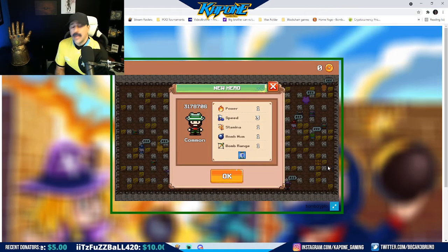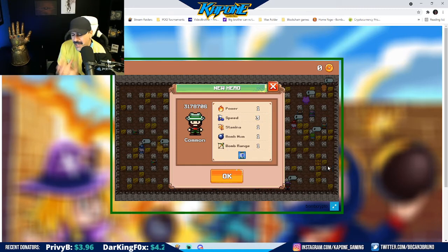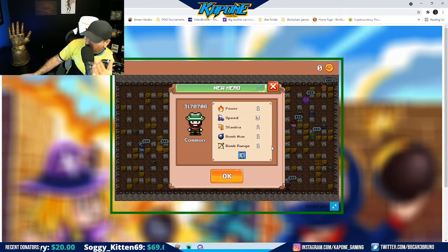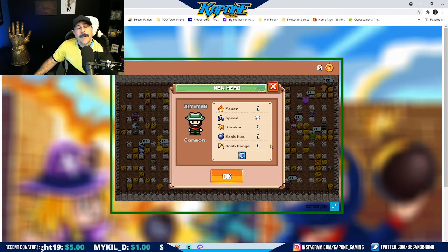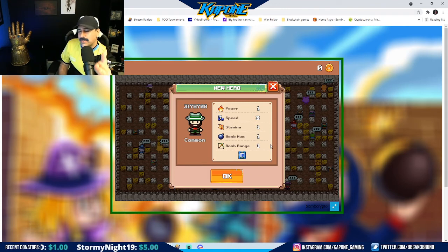And we got ourselves a common, which is fine — that's what we expected. It's a free NFT, a free bomber. So it has one power — pretty weak. Three speed — it moves fast. One stamina — pretty low. 20% chance of not losing mana when placing a bomb, which is kind of good. Otherwise the stats are pretty bad, but it's the free NFT, the free bomber. Now I have 10 doing the work, and that's what matters. It's another one out there doing the damage, breaking things down, which will bring my ROI back that much faster — and it was completely free. Let me know if you were right. Happy hunting out there and good luck.